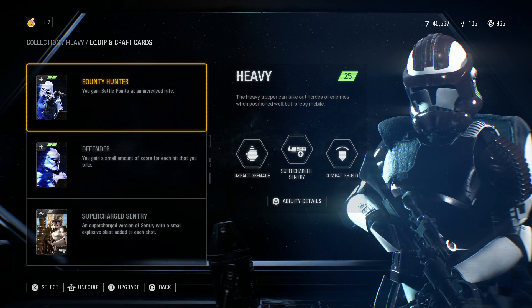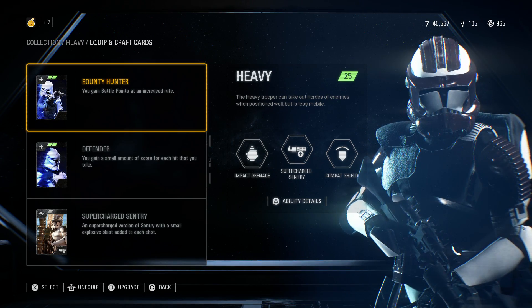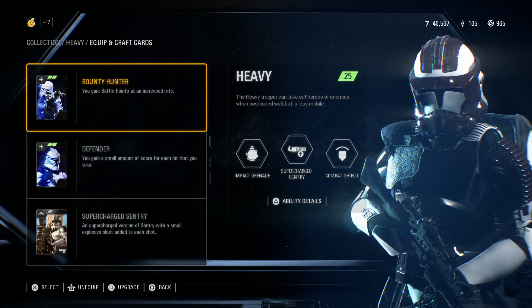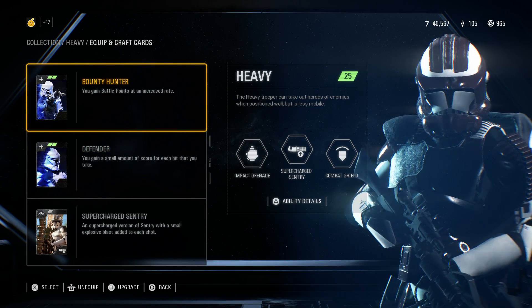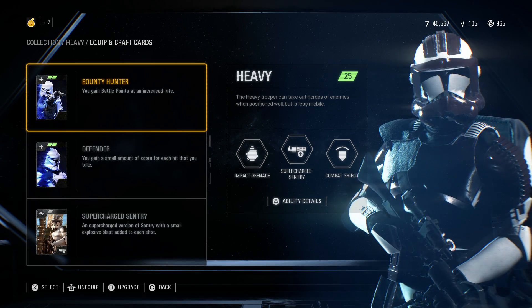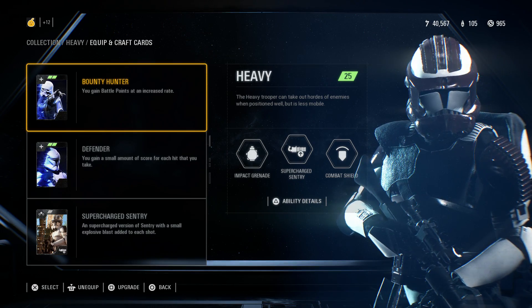This combo encourages you to get into gunfights — the more gunfights you get into, the more score you're taking for getting hit and for killing enemies. Also remember that the longer you stay alive the higher your multiplier goes, up to 2x. At 2x with the level 2 Star card you're gaining 12 points for each hit you take, plus more from Bounty Hunter. Try to stay alive but also be actively engaging in lots of gunfights on the Battlefront.